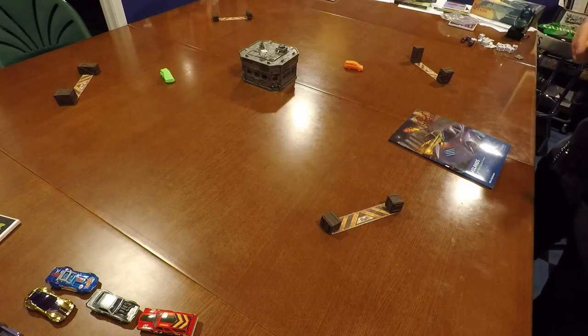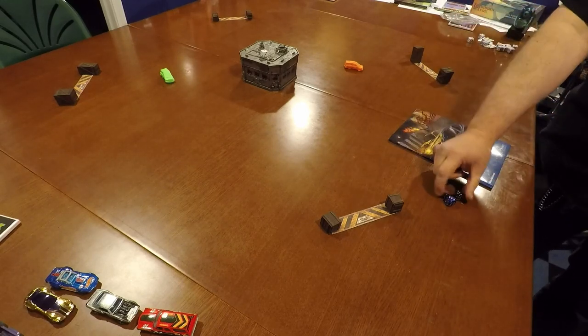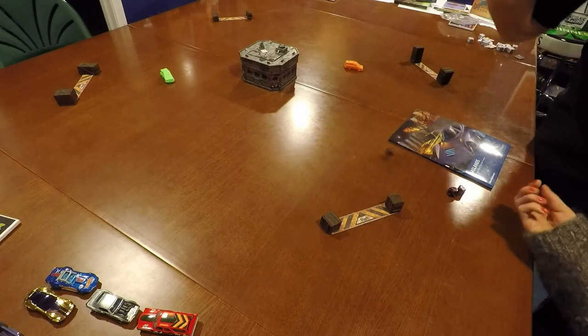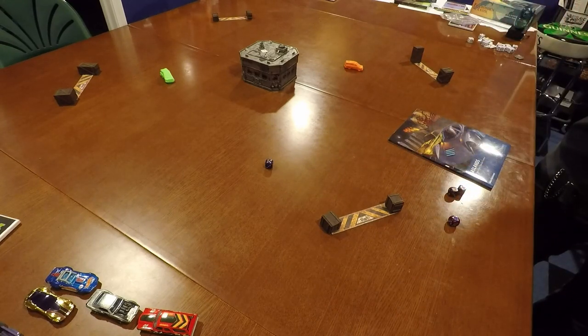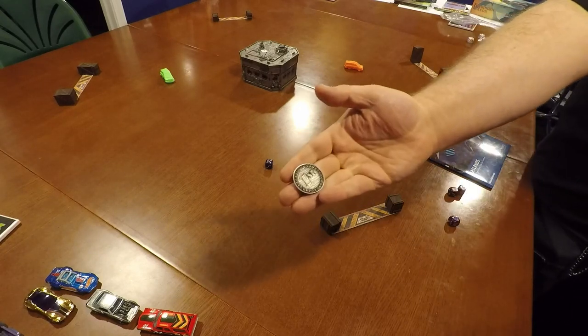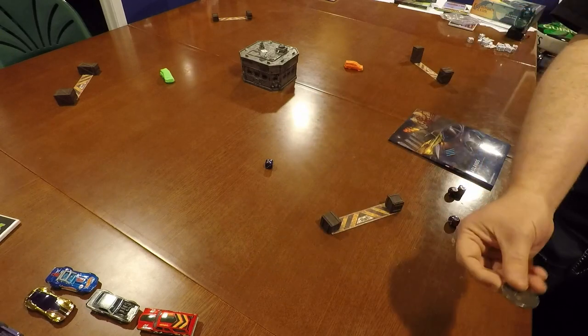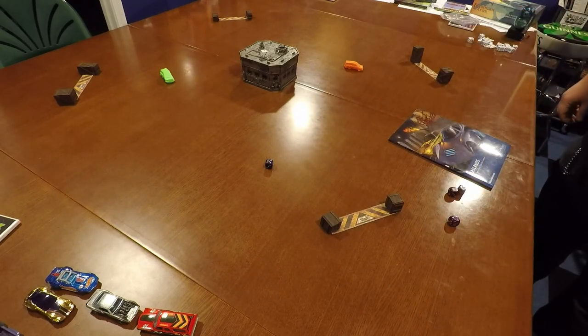Once set up, we roll regular six-sided dice to see who gets pole position. We each roll a die — I got a two, Lynn got a five — so she gets pole position. We use a little coin that says 'first' on it to mark that. She'll start setting us up at the starting line.